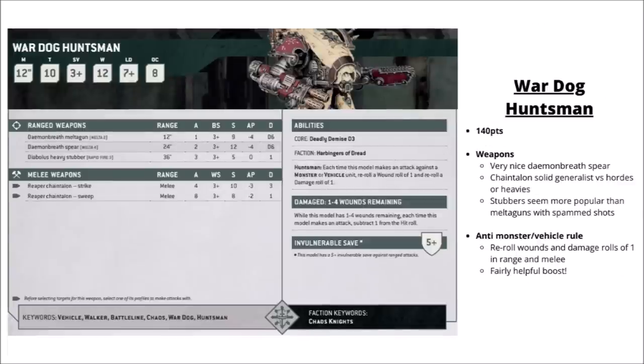Next up, the War Dog Huntsman — the Armiger Warglaive pattern War Dog with the Daemon Breath Spear and the Reaper Chain Talon. The Chain Talon on this one gets Strike mode at Strength 10, AP -3, Damage 3 with 4 attacks, or Sweep mode at Strength 8, AP -2, Damage 1 to deal with hordes. The Huntsman special rule makes it an anti-vehicle knight: if you attack monsters or vehicles you get to reroll wound rolls of 1 and damage rolls of 1, quite an increase in efficiency. Pretty solid, though you will be weighing this up against the Stalker which is a bit cheaper and with a different special rule.